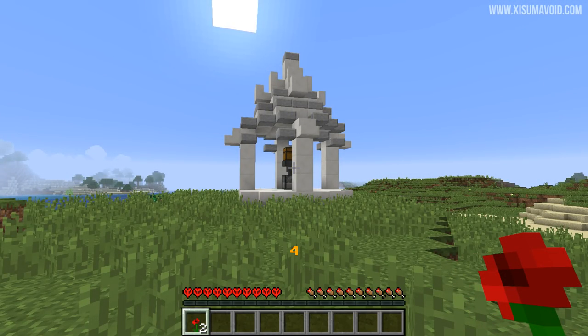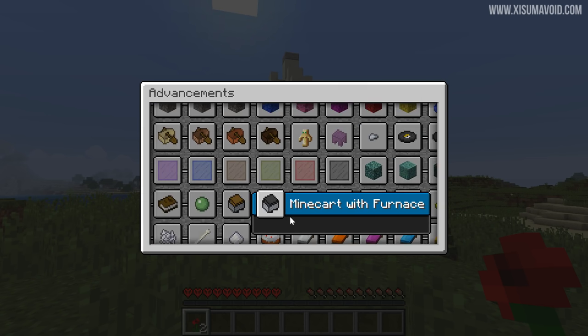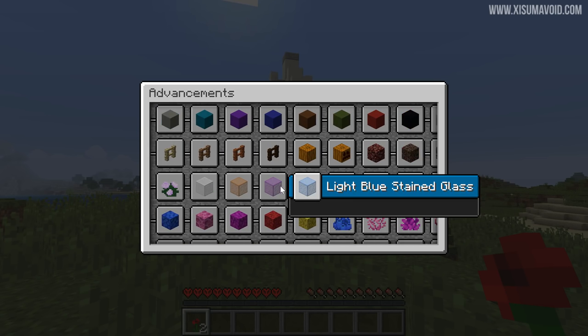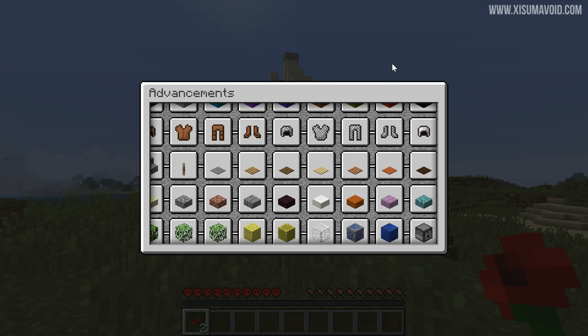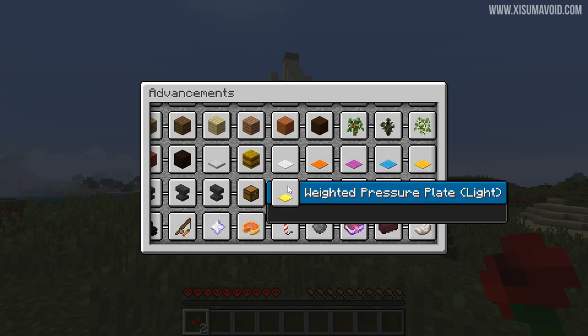The data pack that makes all of this possible suppresses all other advancements in the game, so when you press L to open the advancement screen there is only one tab. As you can see, there are a crazy amount of different items on it. The white ones are items you are yet to get, and they will turn golden when you've collected them. Like I said, there are 692 in total, and I finally found the one we just put into the dropper a moment ago.